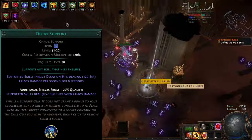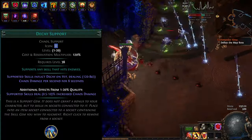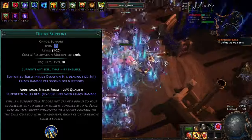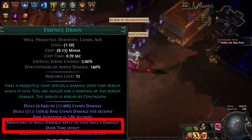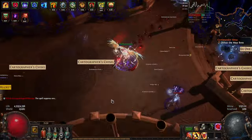Decay is a forgotten support gem. This adds a Chaos Damage Over Time effect to the supported skills. Unlike other dots, it's not an ailment, nor does it have the spell damage exception other dots have. This makes scaling the gem kind of strange.